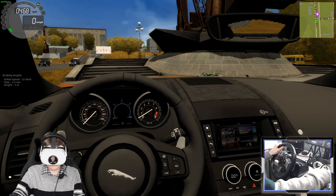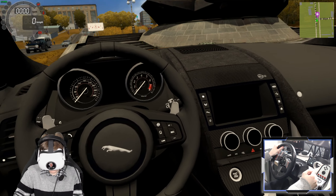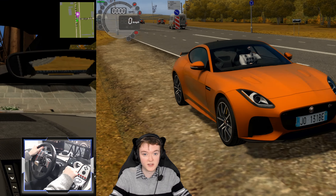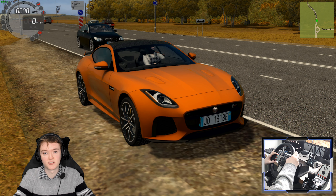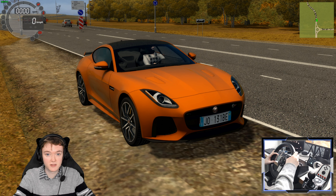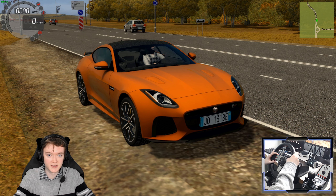Here we go, we've parked up. Seatbelt off, engine off, handbrake on, into neutral — perfect. The Jaguar F-Type SVR. Thank you very much for watching this episode of City Car Driving VR. Make sure to join my Discord server — we have monthly giveaways, and there's a giveaway going on right now. Thank you very much for watching and I'll see you soon for some more Simulator Adventures.